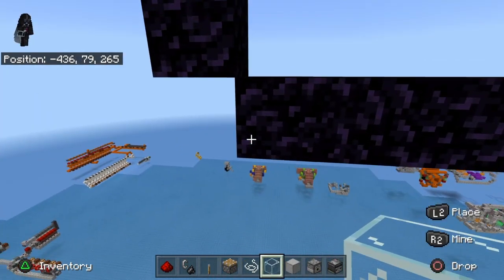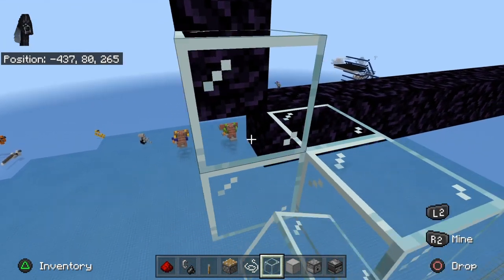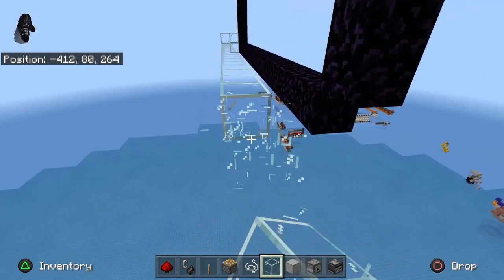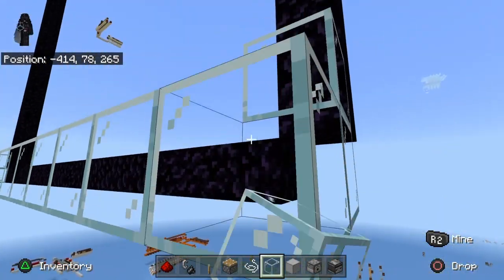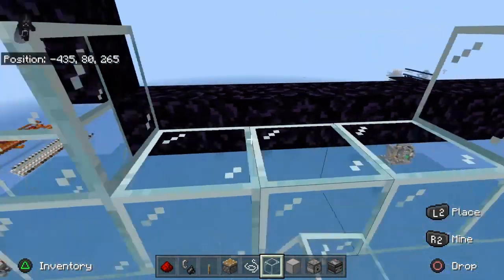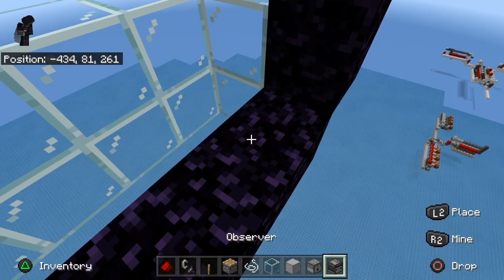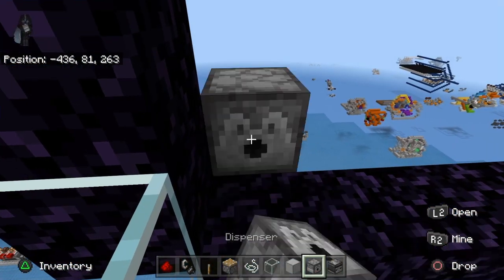He fell from this side over here. Being as he fell from this side, we know this is the side we want our collection system to go on - our water streams to corral these guys. We're going to go ahead and build a little area to make them fall. It doesn't have to be glass, it can be anything you want. We'll place down probably four blocks or so, and on this side we're going to place a dispenser facing in.